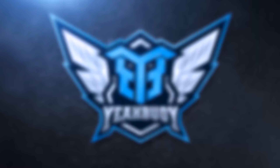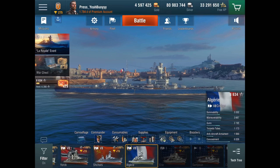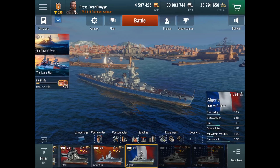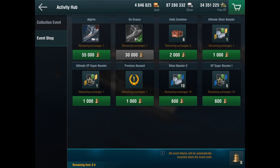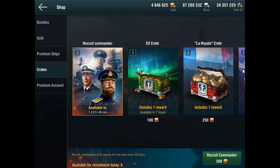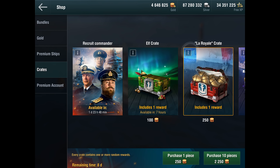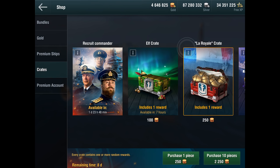What's up guys, this is your boy. I'm going to review the very first premium tier 7 cruiser, the Algerie. This is a French cruiser, part of the Le Royale event — requires 55,000 tokens to get it, and I don't have those tokens. You all know the drill.